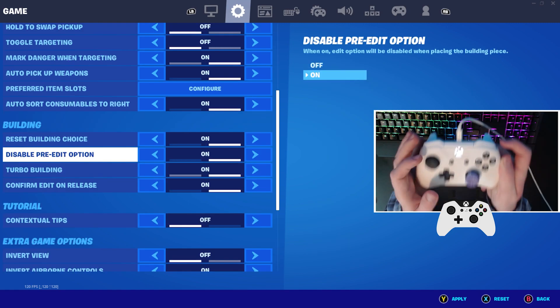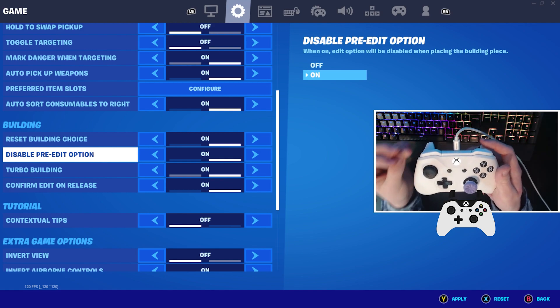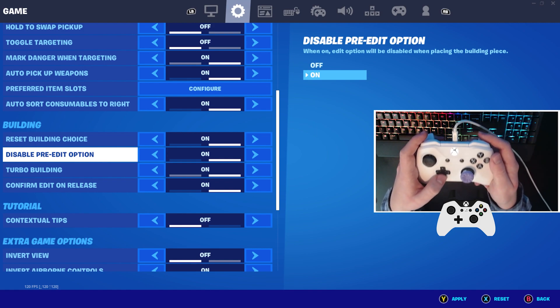Make sure you have 'Disable Pre-Edit' turned on. This is a new setting they added recently and not everyone has it on. What this means is that when you're editing — like a floor and a pyramid — you won't accidentally edit the pyramid rather than the floor first, because this setting is on. Super useful, turn it on.